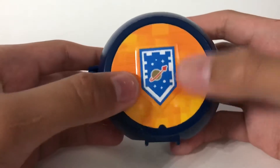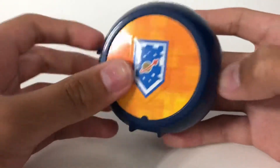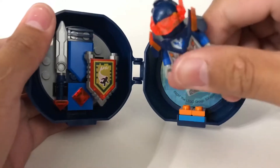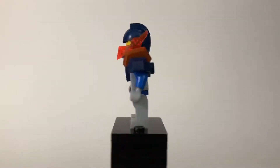It shows a Nexo Power with the classic space logo on it, so that's pretty cool. And once you open it up, it reveals everything that's inside. Let's take a look at Clay — here he is and I like his design.